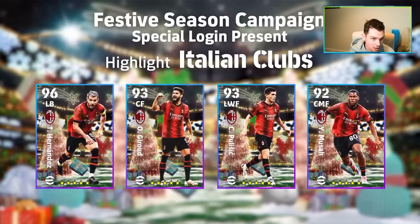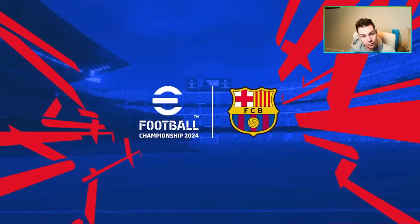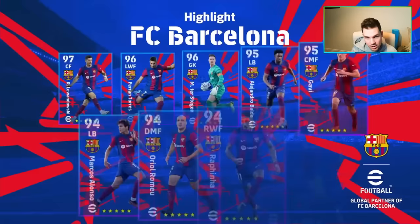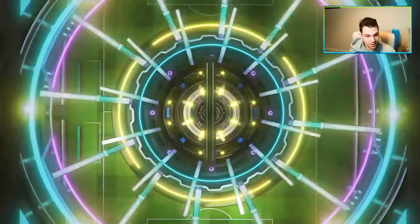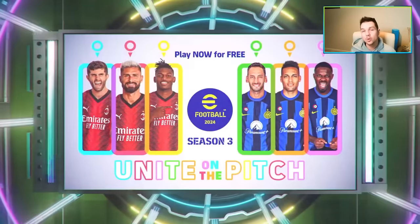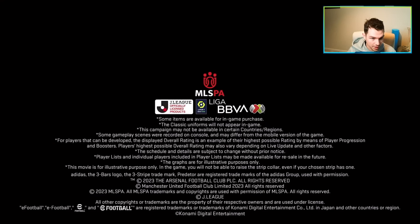There are new campaigns and new events: the Italian club highlight, special login presents, the club event for the eFootball Championship Open and online competition, Big Time Barcelona, and the normal Barcelona pack. There's a lot of stuff to sink our teeth into. Hopefully we can cover most of it within this video and then go from there.